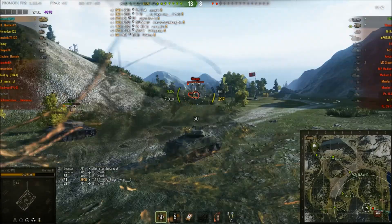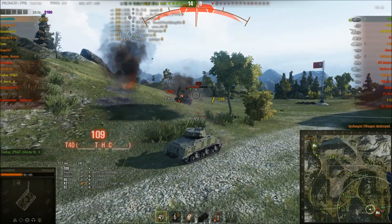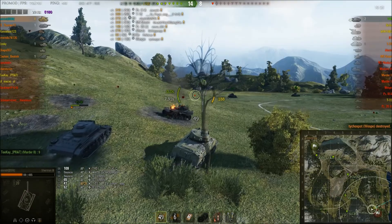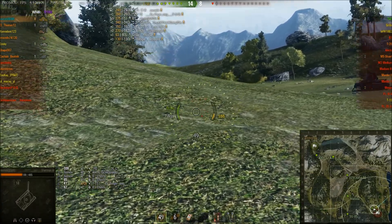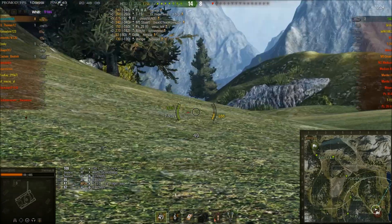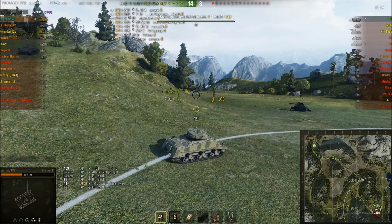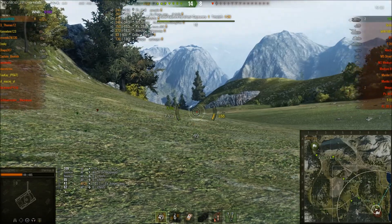Two tanks left on the enemy team. I want my eight kills, so I get in close, and of course because I got in close to get the kill, unfortunately that meant the T-40 was waiting in ambush. He puts a shot into me. I didn't actually notice at this time what gun the T-40 was using. If the T-40 is using the howitzer and he's using premium ammo, I'm a one-hit kill, so I've got to be quite cautious here.